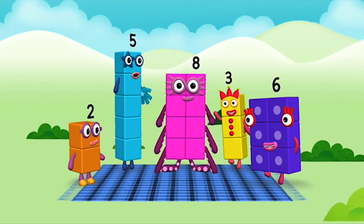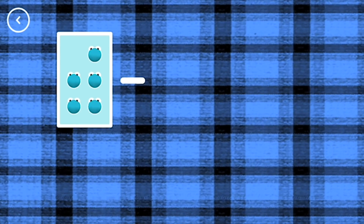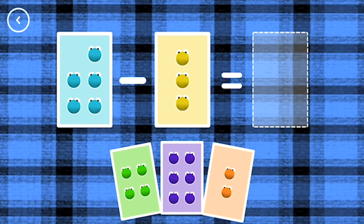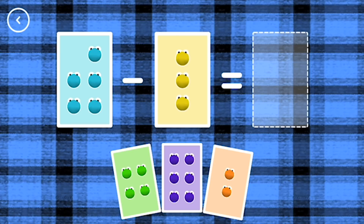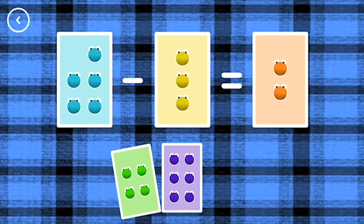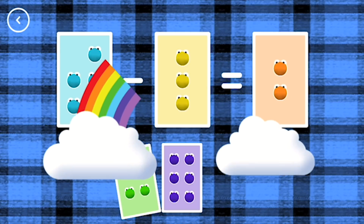Hello! Oh wow! Oh that's amazing! If you start with this many and take away this many, how many are left? 5 minus 3 equals 2. Correct!